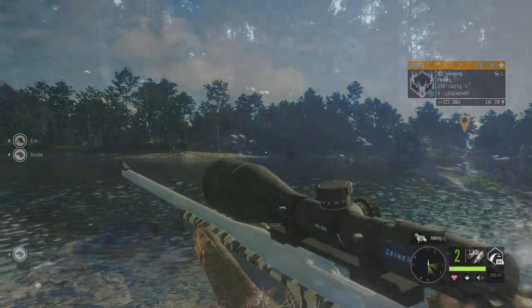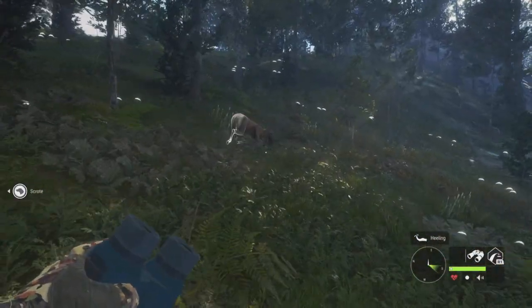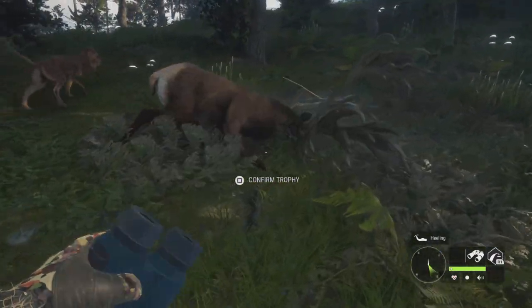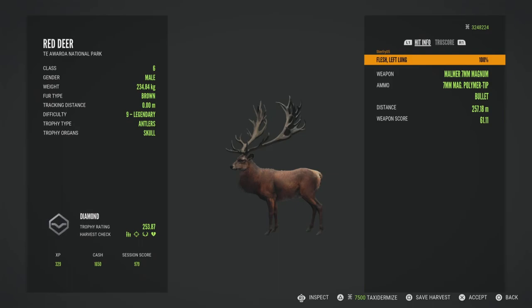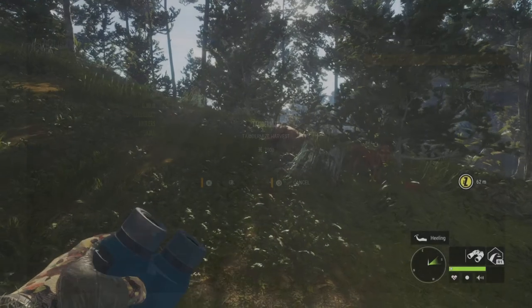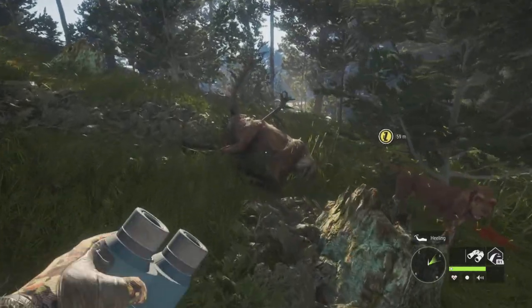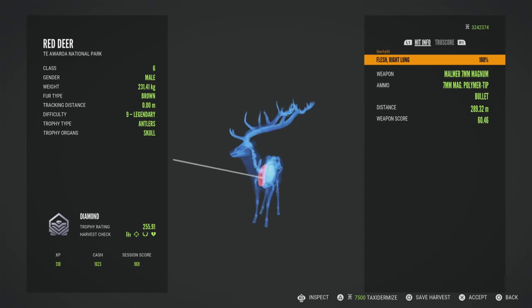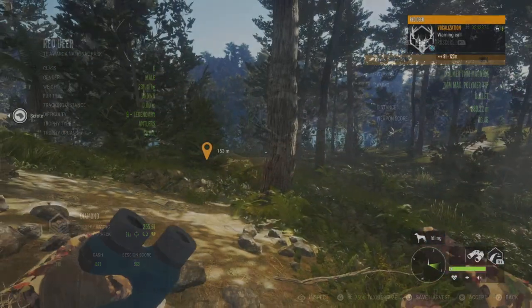Alright, let's go pick these guys up and see what we got. Hopefully got some diamonds here. This one was pretty big, I think he will definitely make it. And yep, just barely 253.87. And then our second guy here at this lake, he is also diamond 255. So both of them just barely making diamond.